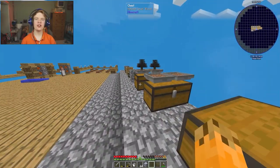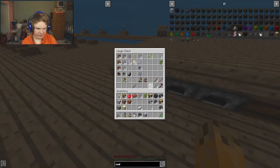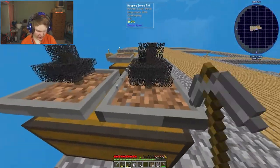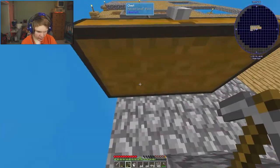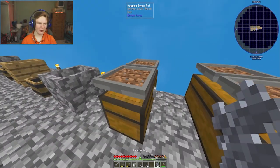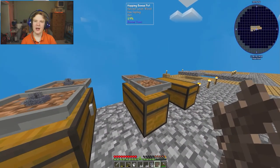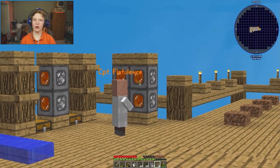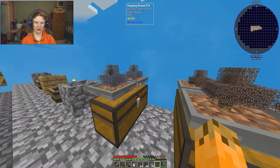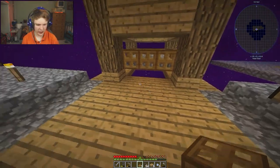If Captain Flatulence stands here and chunk-loads the area, this will all continue running no matter where I am on the island. Let's break these bonsai pots, empty the chest, and set them back up on the chests. The two things we need to automate in bonsai pots are clay and iron - because everything else is lava, which is just cobblestone melted. We now basically have unlimited bonsai pots - and remember, this entire island came from one dirt tree.